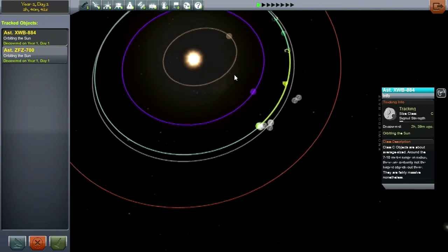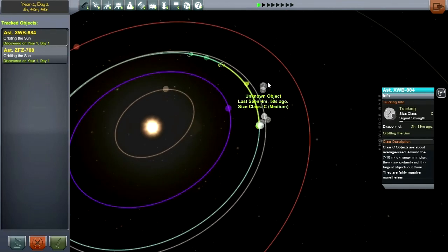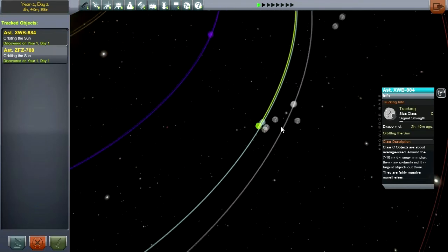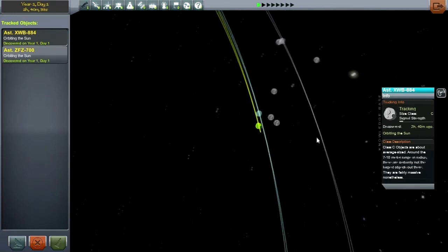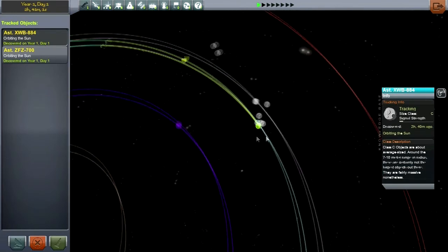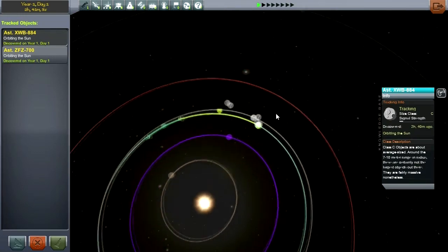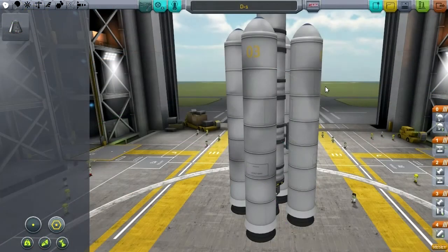The best thing we can do is do some science around the Moon. The Kerbals have realized that the craters on the Moon have likely been produced by asteroid impacts. So doing some science around the craters of the Moon might help them figure out the composition of the asteroids, how heavy they might be, and how they might push them around. Let's go to VAB and prepare a Moon mission.